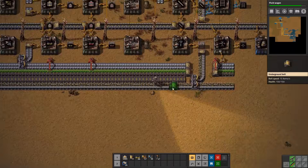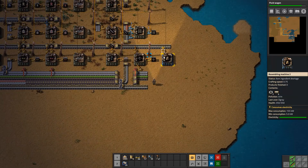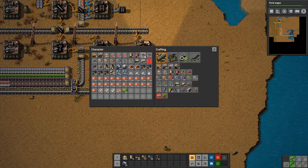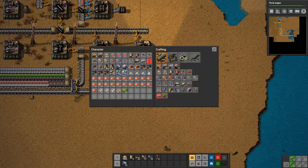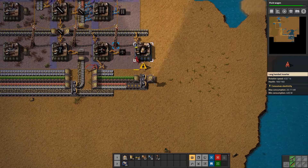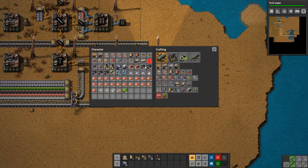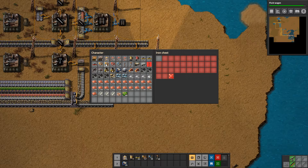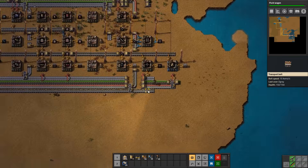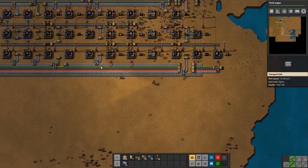Let's grab these while they continue to produce. Then we can just activate our little engine production. There we go - jump, jump, add in a long-handed inserter right here. That is all our engines being made. Now it'll just chug along, use some resources for us, and then everything is looking quite good in our area here.